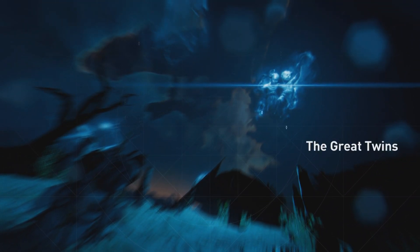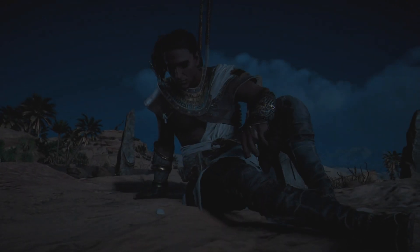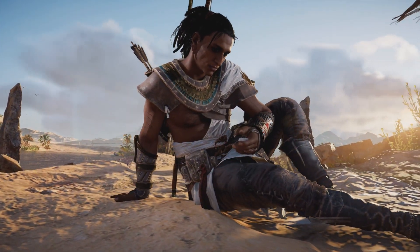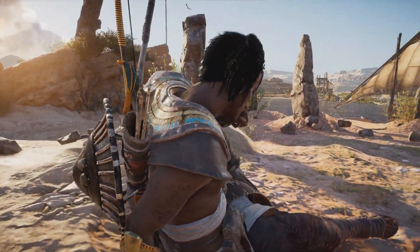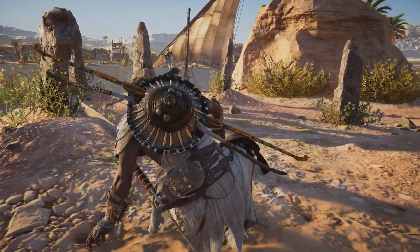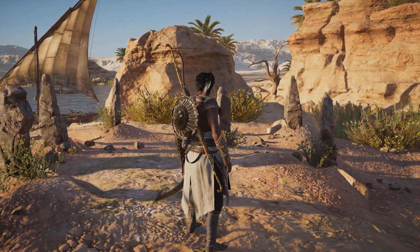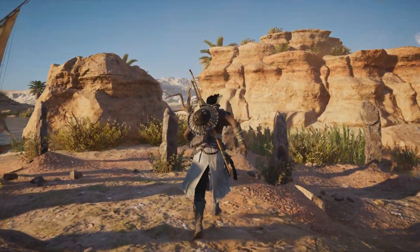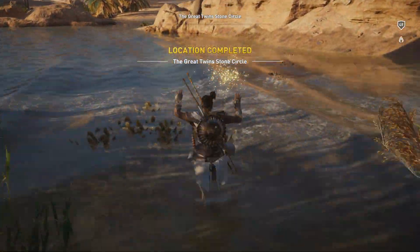I think he's finished talking, so let's align the stars. They don't really look like goats in that representation, but that's the Great Twins. So that's only one stone circle left, and I'm pretty sure where to find it. I'll check out the other landmark nearby — I'm pretty certain it's going to be another elephant arena. Let's go and confirm my suspicion.